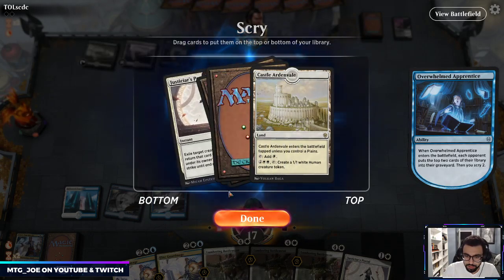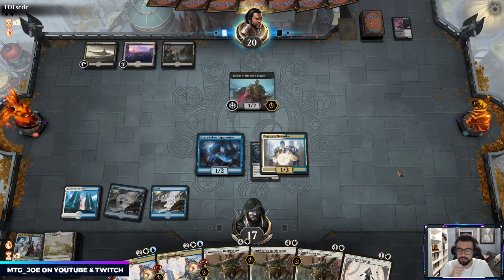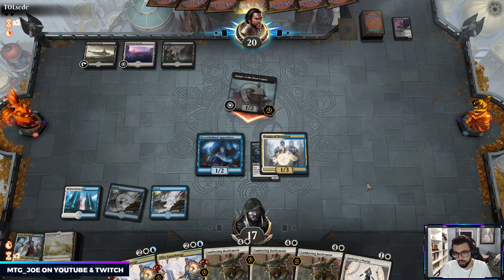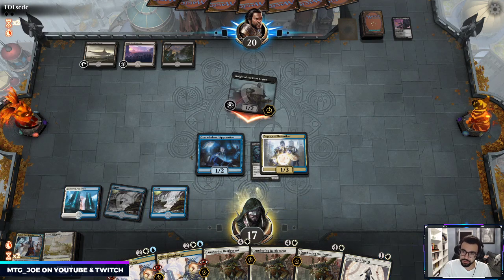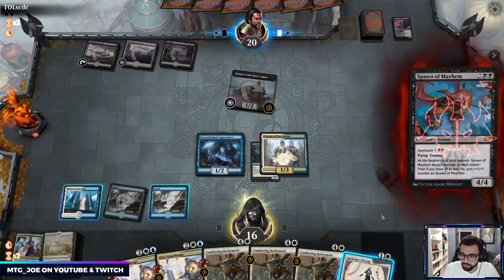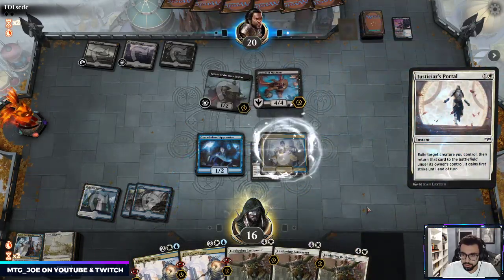We got a land — I don't think we want Portal so we'll just get rid of that. So we can block. I want to keep this out because we can set up the infinite mill. I think we just pass the turn. It looks like they're just going to pop the one and commit more to the board. Okay so Spawn's a little scary, so I'm actually going to exile the Spawn now.